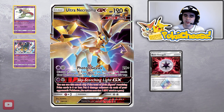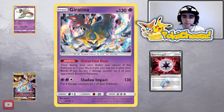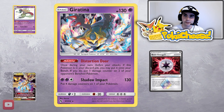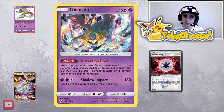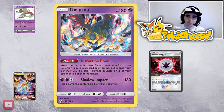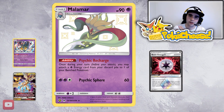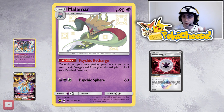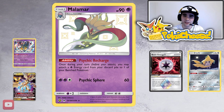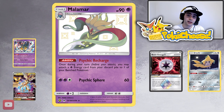To deal with those tag teams, we use Beast Energy or Giratina's passive. Giratina's Distortion Door ability lets you place it from the discard pile onto the bench, and put one damage counter on two of your opponent's benched Pokémon. This drops Reshiram and Charizard GX from 270 to 260 HP, letting three psychic energy knock it out. Malamar's Psychic Recharge accelerates a psychic energy from the discard pile onto a benched Pokémon. We also run Jirachi, which lets you look at the top seven cards and take a trainer card.